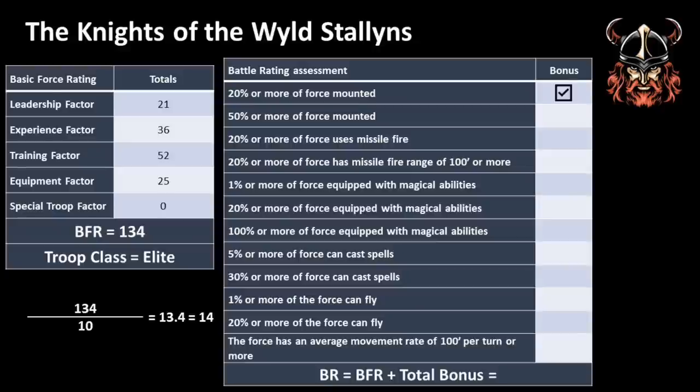Applying this to the Knights of the Wild Stallions: 20% of the force is mounted — check; 50% of the force is mounted — check; no archers or arbalists, so no bonuses there; Sir Rufus and the five officers have magical weapons, so that's over 1% — check; none use spells; no one can fly; but being mounted, their movement is above 100 feet per turn — check. That's 4 bonuses in total. If the force were elves they'd have gained 2 more for being spellcasters.